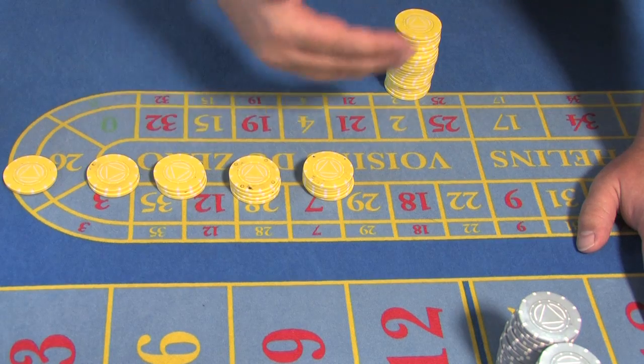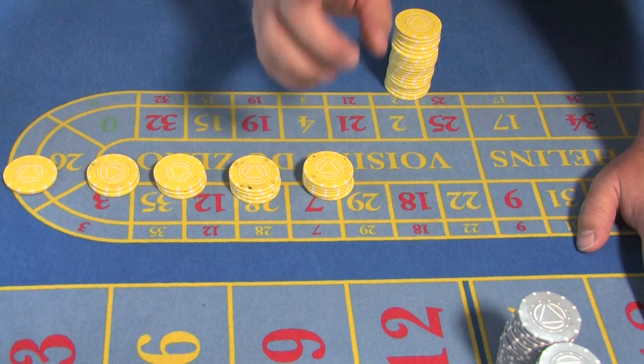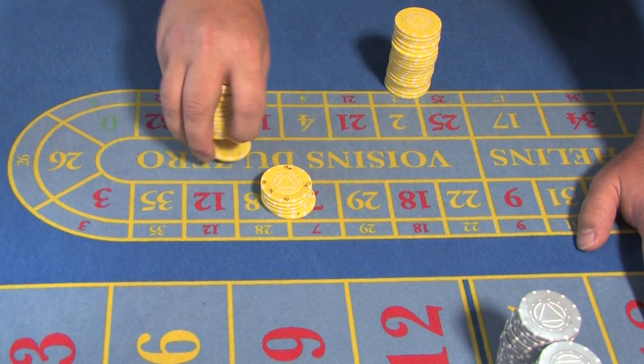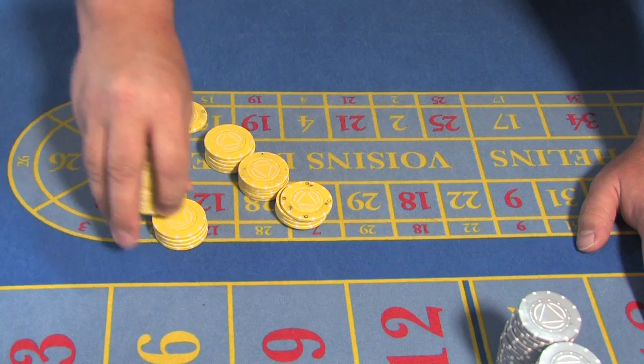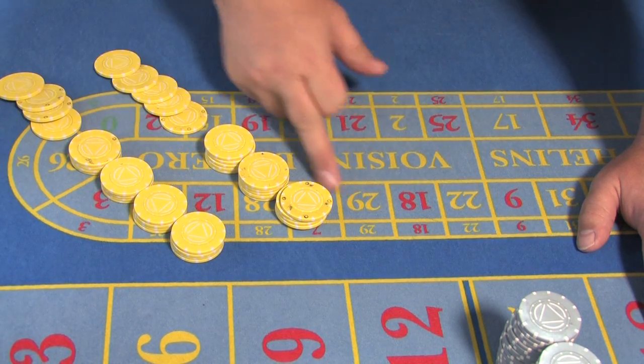As we move into the payout section you'll see that you will use these blocks. But in terms of full stacks you will only ever cut full stacks down in blocks of five, so you need to get that kind of motion going. In some instances when you're dealing with ponies you may well cut them down in fours, but normally full stacks are always done in fives.